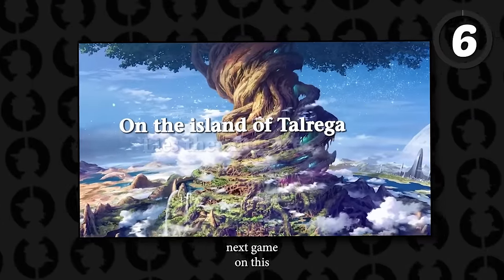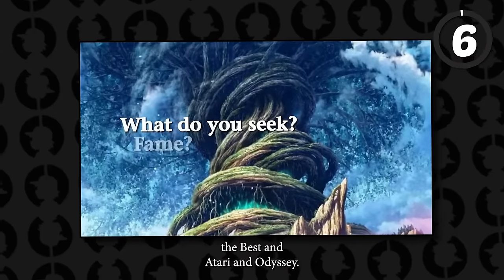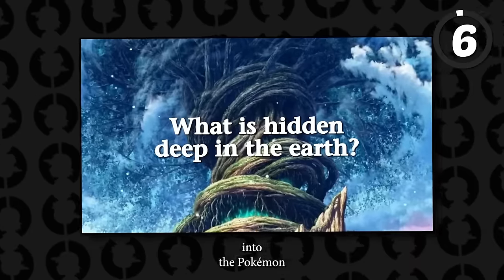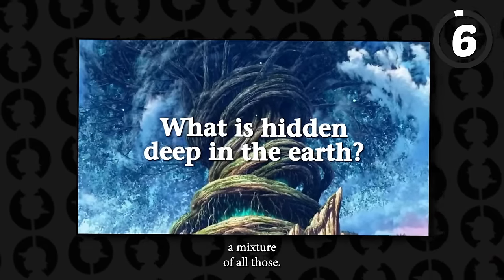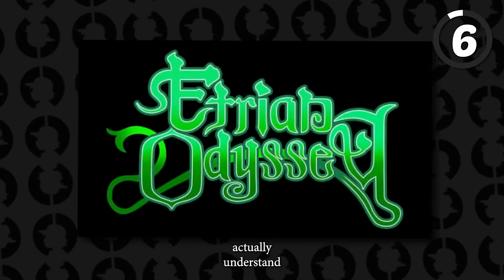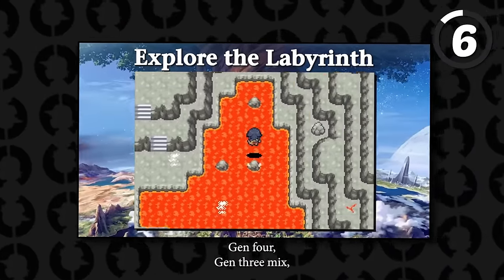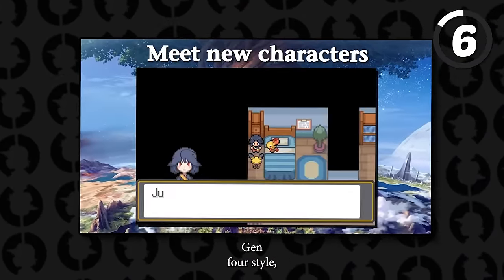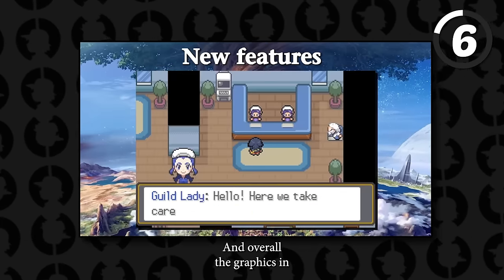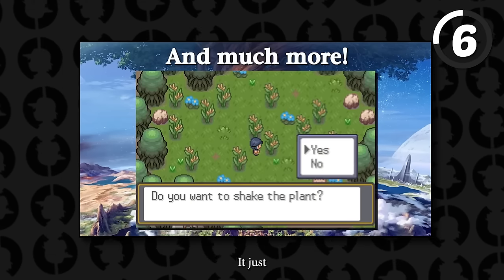Pokemon Odyssey is a crossover project between Pokemon, Made in Abyss, and Etrian Odyssey — a dungeon crawler story-driven game. You don't need to know anything about those previous things to understand the story. The art style follows a Gen 3 and Gen 4 mix — characters look more Gen 4 styled but the world is more Gen 3 in design. Overall, the graphics are fan-freaking-tastic and there's nothing negative to say about this game.